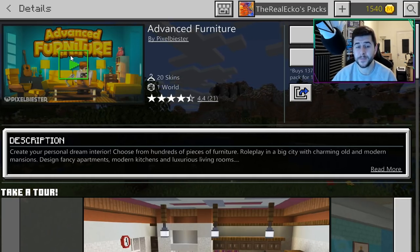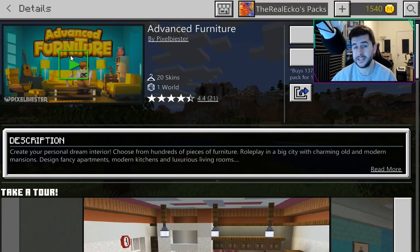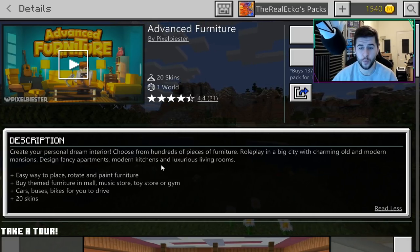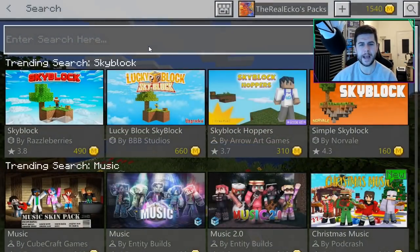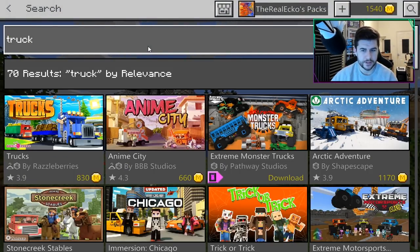The problem with things like Advanced Furniture is that the furniture is stuck to that one world. I did do a review of something very similar and they do not outline in the listing that it's locked to one world whatsoever. That is some of the most expensive content I've seen on the marketplace.